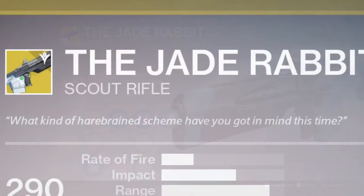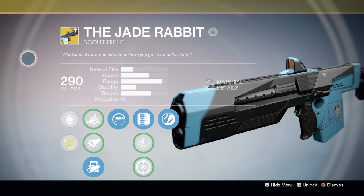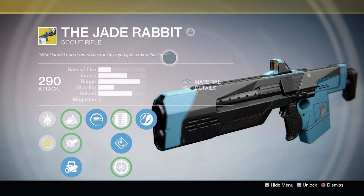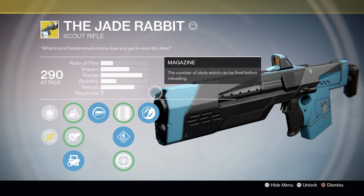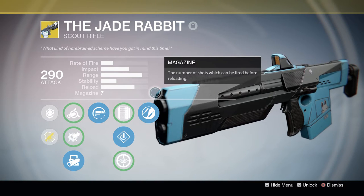The description reads: 'What kind of harebrained scheme have you got in mind this time?' And if we have a look at its base stats, it's pretty evident that this scout rifle falls under the high-impact, low-fire rate archetype. Its base stats are actually strikingly similar to the year one Trials of Osiris scout rifle, the Scholar. One thing that is immediately noticeable, though, is that the magazine size only displays seven, and even with extended mags that only brings it up to 11 shots, which is actually still very low for a scout rifle.